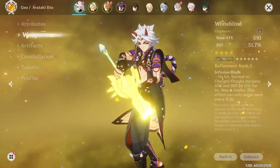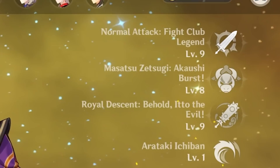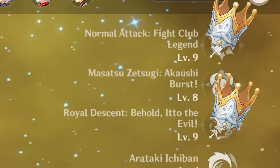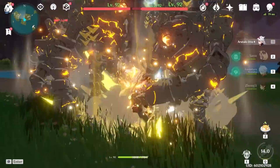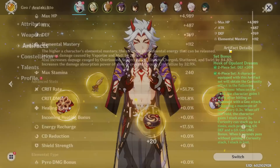Let's take a look at my Aratake Ito's build. He will be using a Refinement 5 White Blind throughout this entire video. Since my Ito's talents are at 9, 8, and 9, a true peak potential free-to-play Ito will want to crown both his normal attacks and his burst. Crowning both of these will lead to an impressive 10% gain in damage compared to my Ito with his level 9, 8, and 9 talents. So your future peak potential free-to-play Ito is likely going to be stronger than mine in this video. As for his artifacts, they are decent, providing around 200% total crit value.